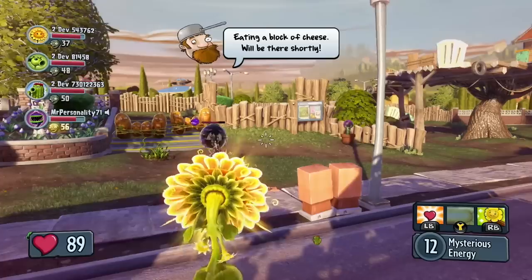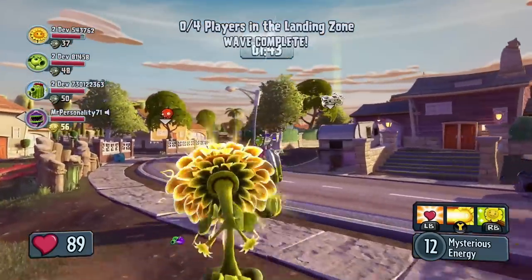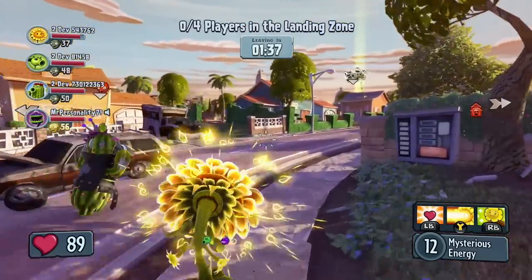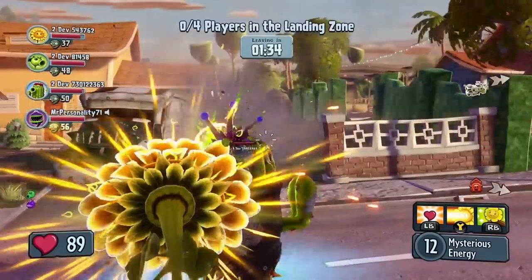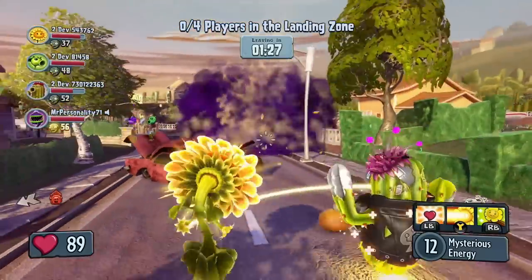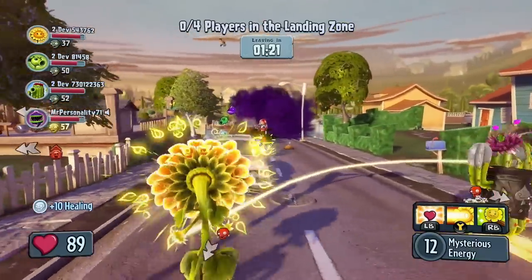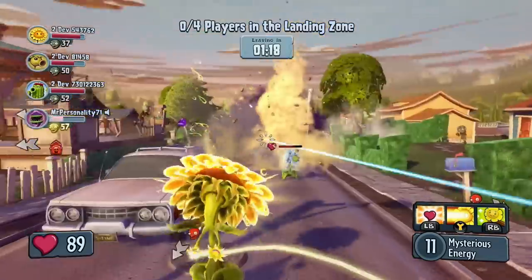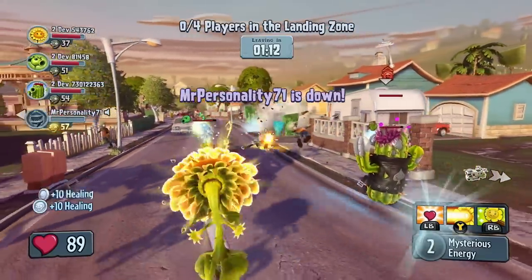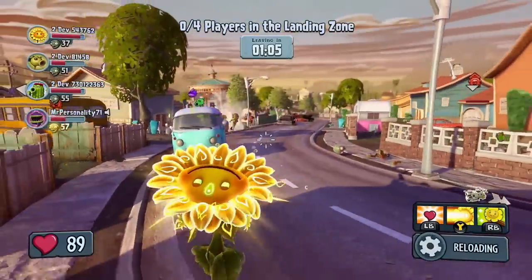This last wave requires them to survive and fight their way to the landing zone, where Crazy Dave will pick them up in his flying RV. This final wave is absolute chaos, as Dr. Zomboss unleashes his whole army to try and keep the plants from escaping. Grab some friends and try out Garden Ops when Plants vs. Zombies Garden Warfare comes out this February on Xbox One and Xbox 360. Thanks for watching.